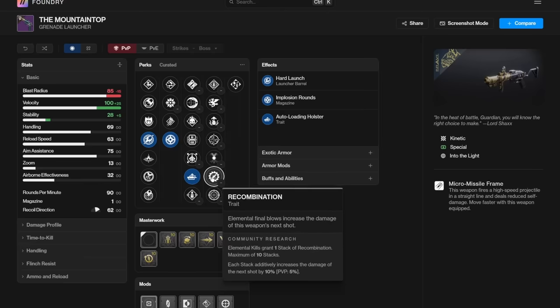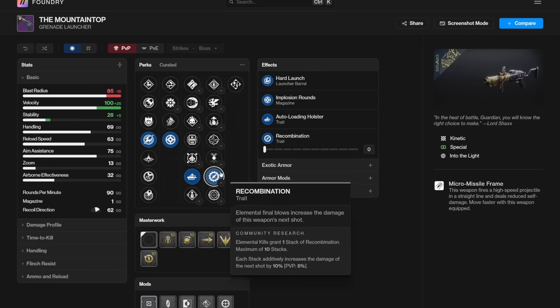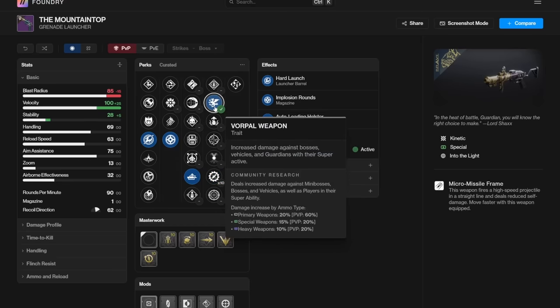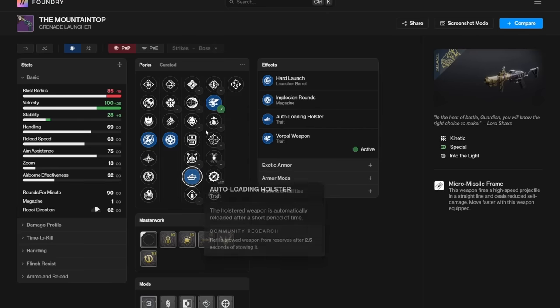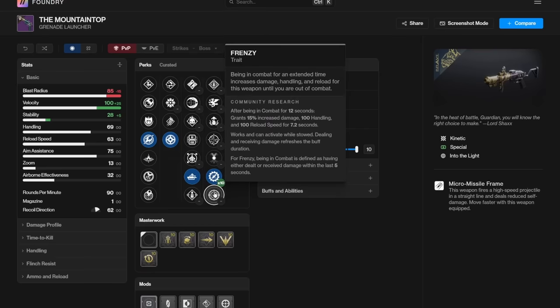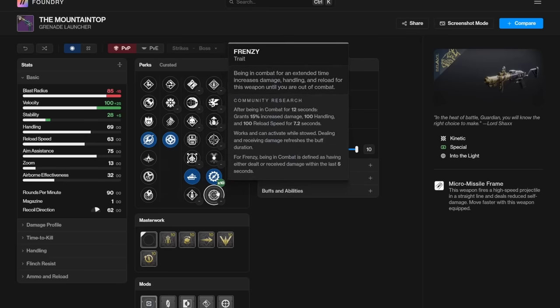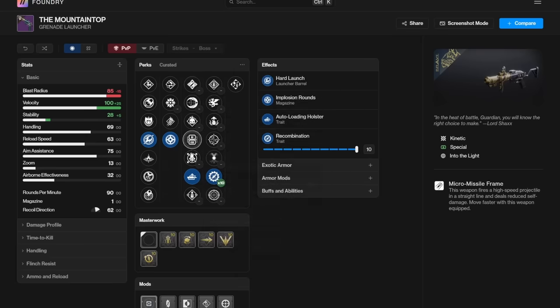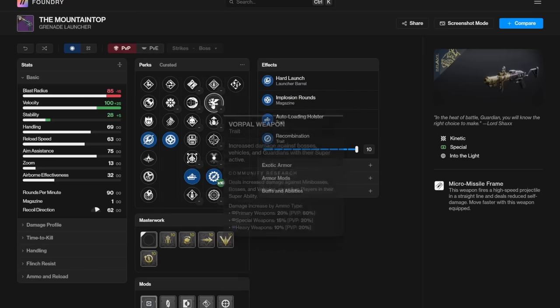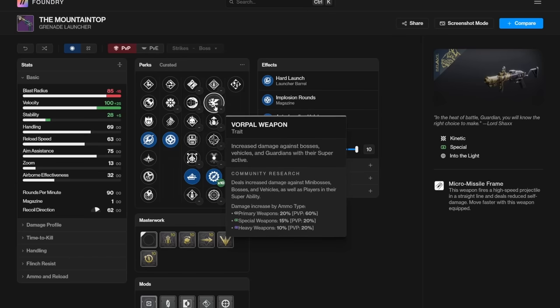I really wanted recombination — it can do up to double damage when it's at times 10, which is really good. Vorpal weapon is just a flat 15% buff to bosses all the time because it's a special weapon. So I also wanted an auto-loading Vorpal roll, which I was able to get — those are the two main perks I would go for. Frenzy is also really nice, but it's not always up. In higher-end content that may be good, but this isn't really a weapon I'd use for red bars — so auto-loading recomb and auto-loading Vorpal are pretty much the two I would go for.